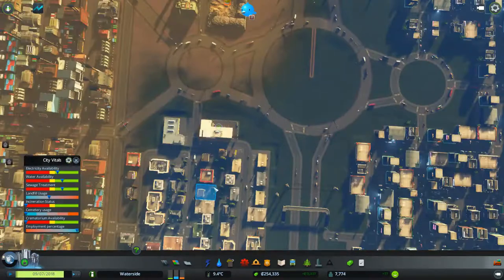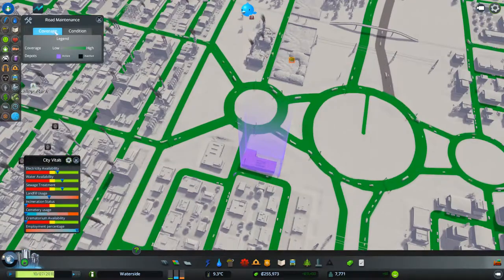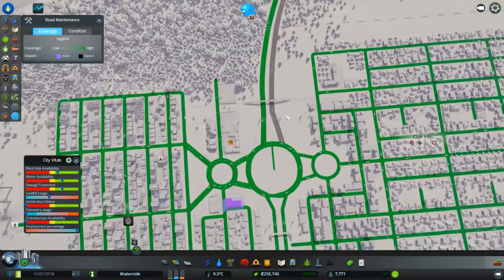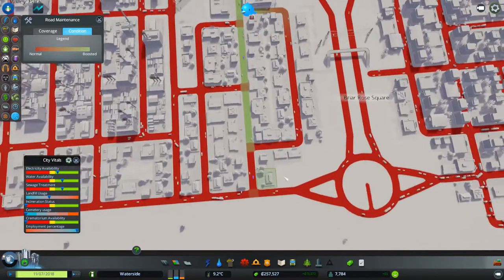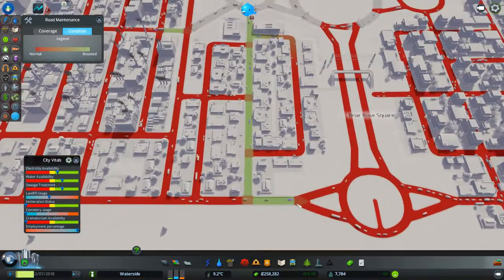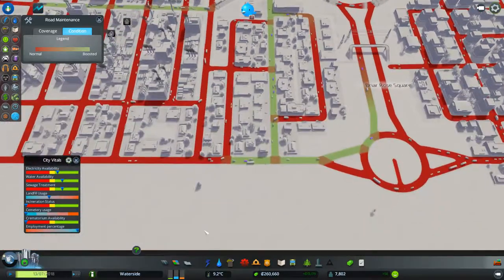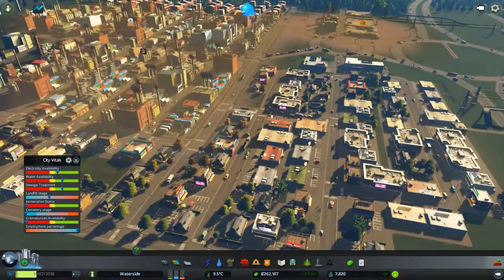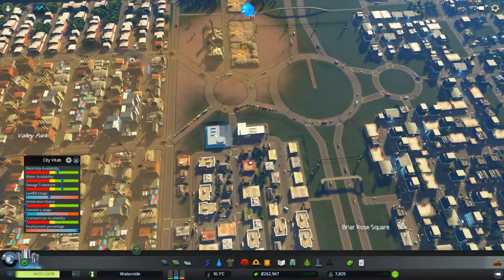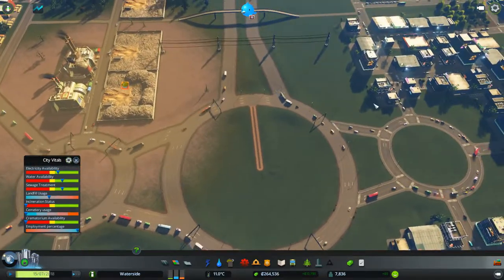It's got no noise pollution and no general pollution. This type of building needs good road access, same as the buses. I think if we drop that in here and look at the vitals — we've got a new tab now showing coverage. Coverage looks good and condition — looks like our roads need some work. You can see it changing as the truck moves around, but it takes a little while for the trucks. They work the same way as garbage trucks.